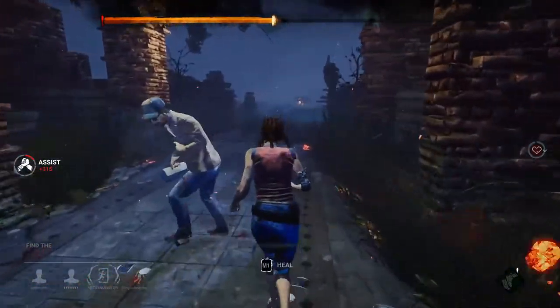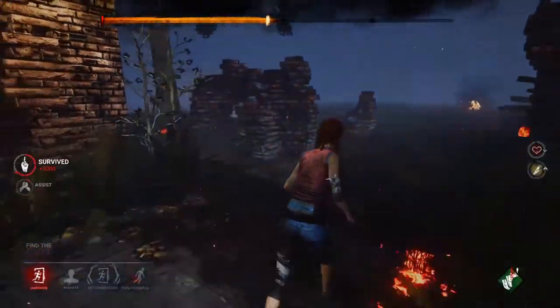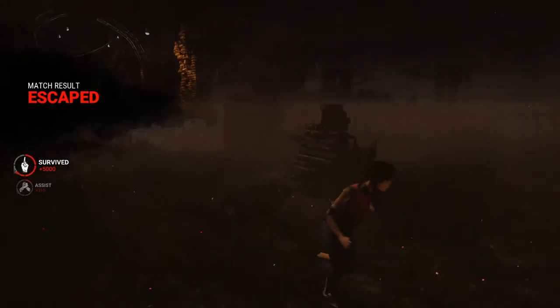I would like to see a setting that makes interactions a toggle. That way, I could survey my surroundings with my mouse to get a better idea of where the killer is coming from.